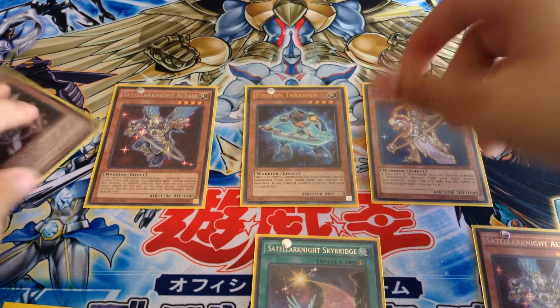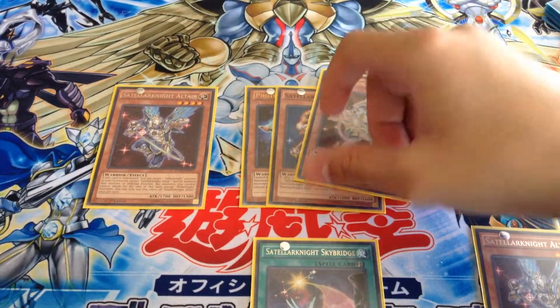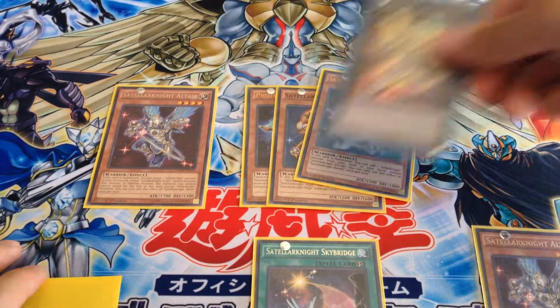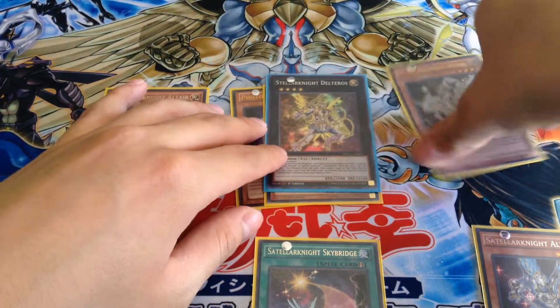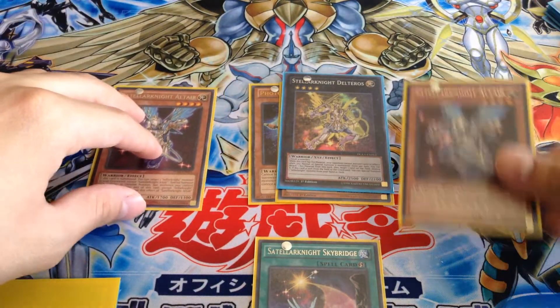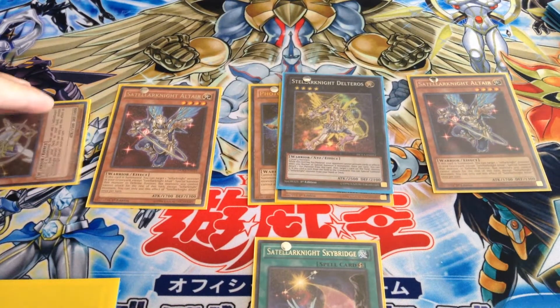Then you XYZ Summon into Delteros, detach — send Deneb as material. When your next turn comes back, Normal Summon Altair, bring back Deneb, Deneb's effect goes off, and get another search. It just has so many possibilities with combos — it's insane how good this deck works.